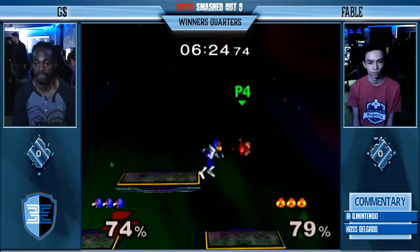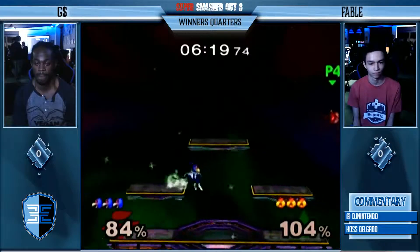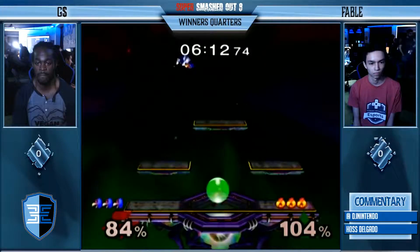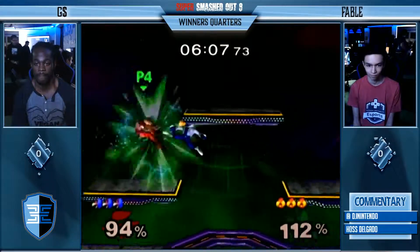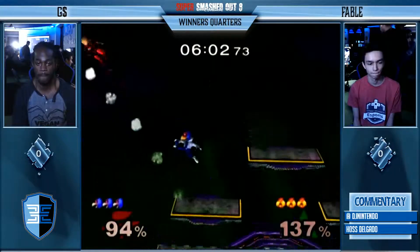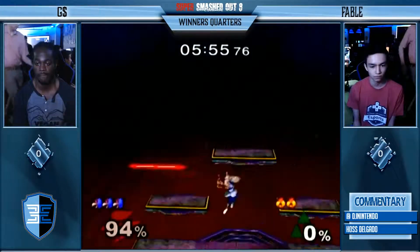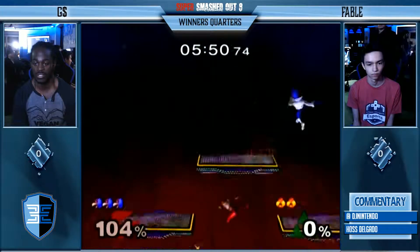Just recording the scores. Tight battle. G Money getting out of that situation — didn't see the quick side B coming. Good mixup every now and then. G opting for the top platform to reset the neutral. Good catch right there with that fair. Trying to read the up B in that situation — going for the back air. Rinse and repeat. This is how you edge guard Sheik 101. Couldn't get the arms attack there — it's a little bit too close. When you're super, super close to the ledge, you can't get it.